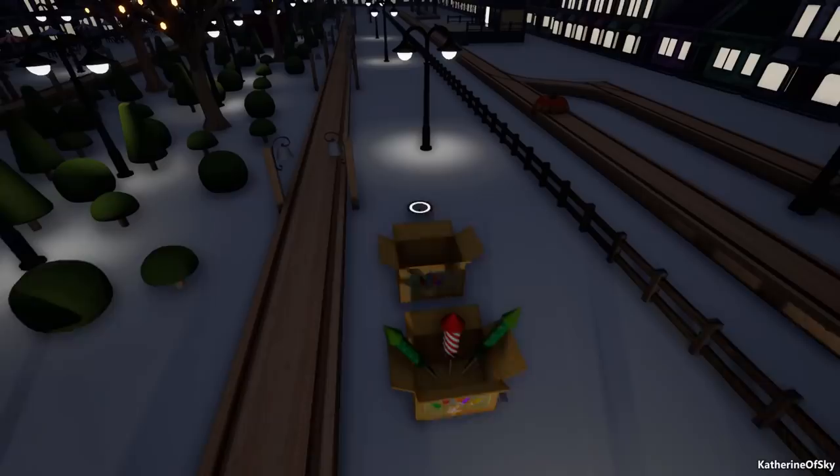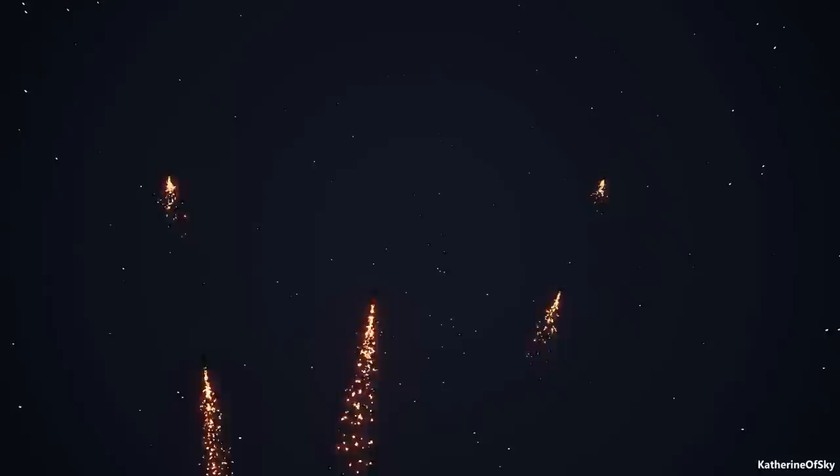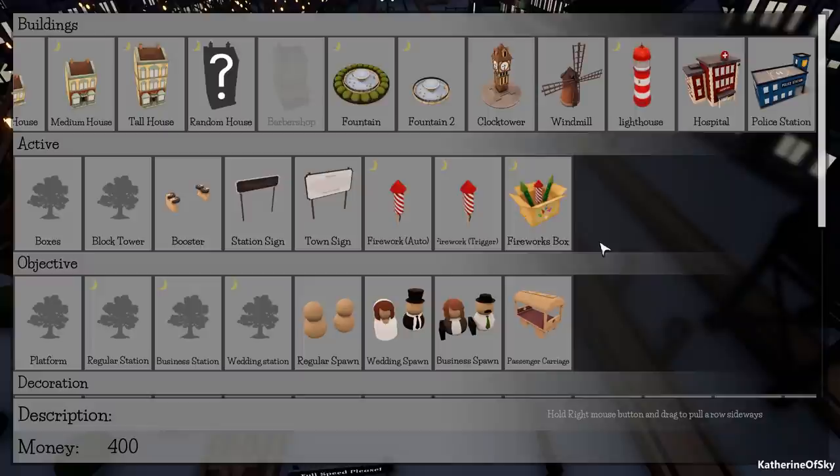There's also a fireworks box that we can place. Let me put some in different spots here. There they go — all the fireworks shooting off. Oh, how lovely. I should have mixed some of the other ones. These seem to be blue and pink, and the other ones were red and green, I think. But anyway it is very very cool.